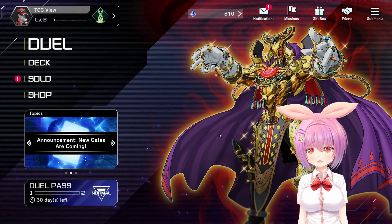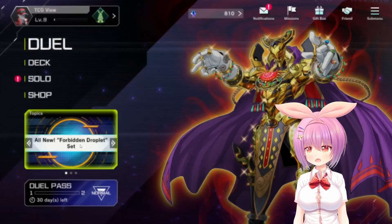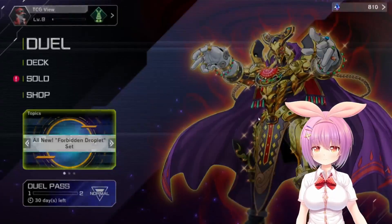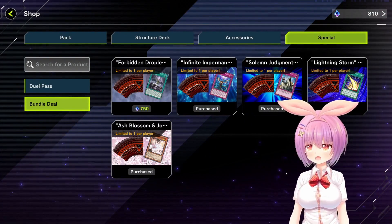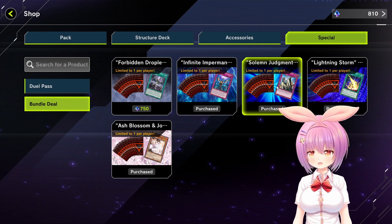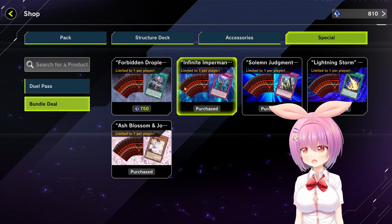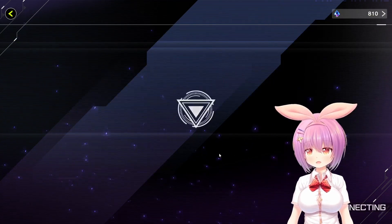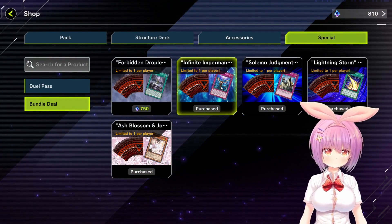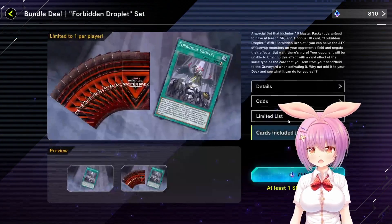Hey everyone, yeah, Master Duel. There's a new, all new Forbidden Droplet set available that we're going to check out here. Forbidden Droplet - that card that everybody wants. We've picked up the other bundles in the past, and all the bundles tend to have really good cards that come with them. We've had Ash Blossom and Joy Spring, Solemn Judgment, Infinite Impermanence, and Lightning Storm. So all very good usable cards. And now we finally have Droplet.